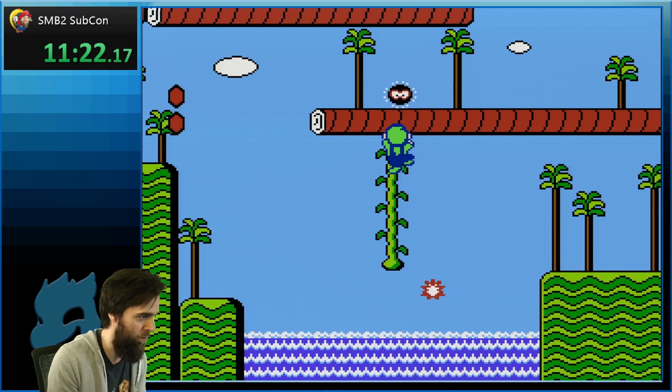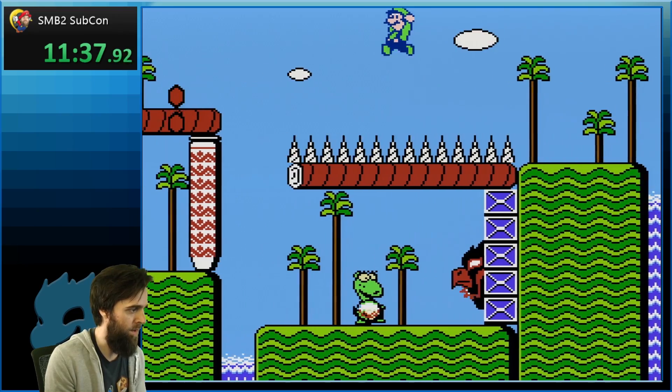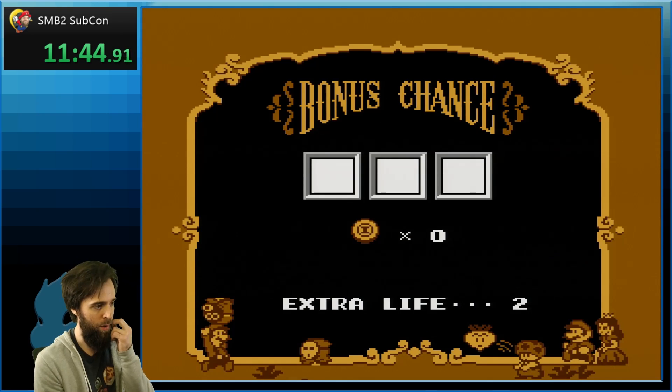Boss time! Oh, you can actually jump in the air — I didn't realize that, I thought there was a ceiling. Alright, we got this because I have an extra hit. Let's just kill the boss. Get in that mouth — here we go. Suck it, Birdo!